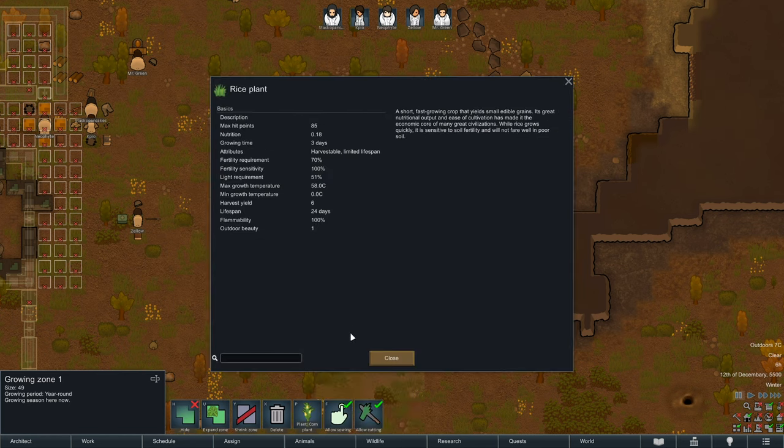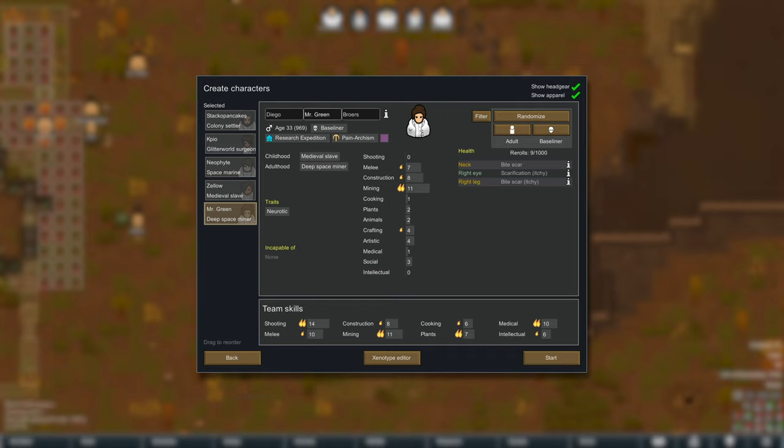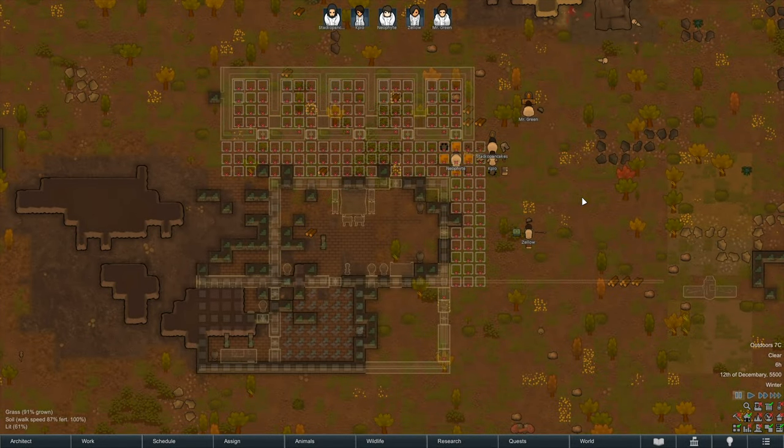And lastly, Mr. Green. Neurotic. You do construction, mining, a bit of crafting, and can handle melee. Shooting is awful. Largely a melee colony this time around. We do have a couple of people with pretty all right shooting skills, so maybe we're okay doing a normal colony, but I might have to do something with twisting and winding alleyways just to help pull people into melee range easier. See how it goes.